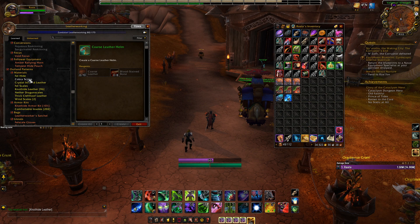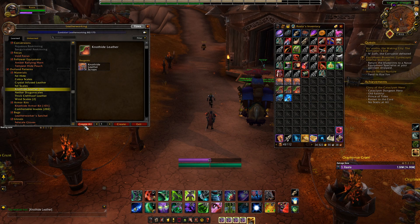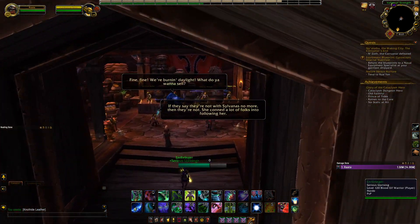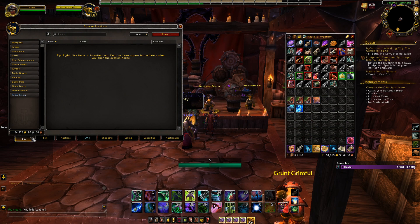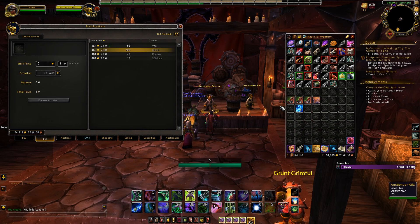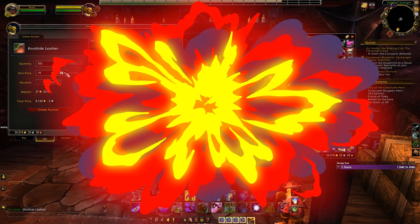Once I finished farming for an hour, I sold everything in the auction house. I started this video at about 7k gold and also had roughly 11,000 in the auction house before I started. Doing all of these farms for about one hour each, I made a total of 45,698 gold. I also sold some more stuff and did a little bit of inscription, and I am currently at a total of 83,872 gold. This is not liquid gold, but it's potential gold I have in the market.